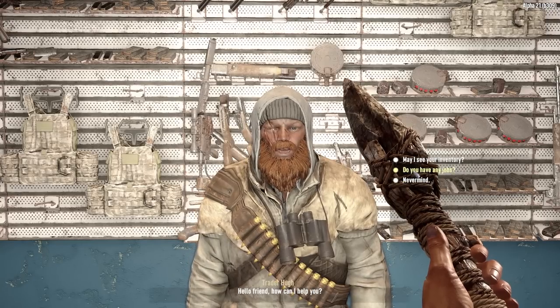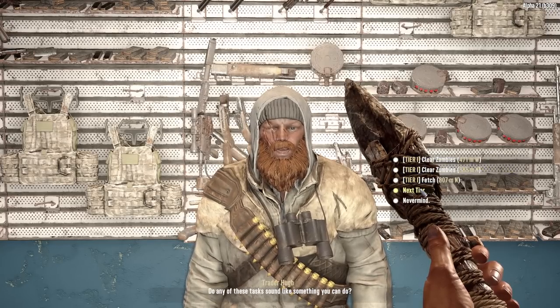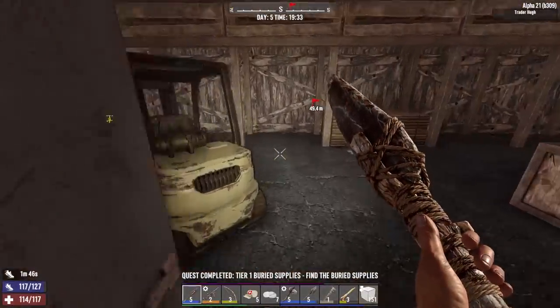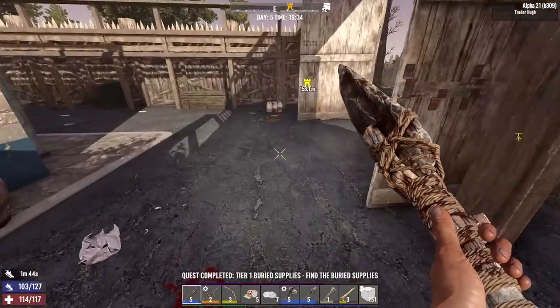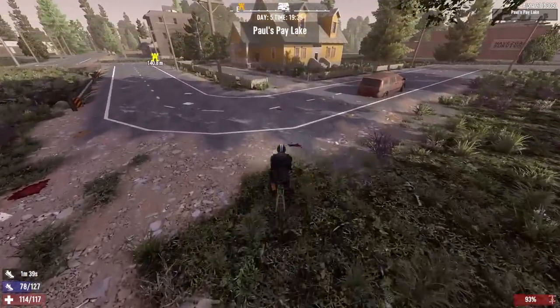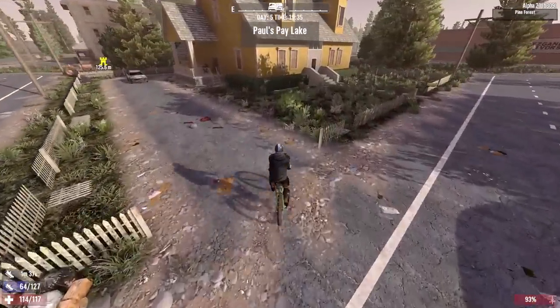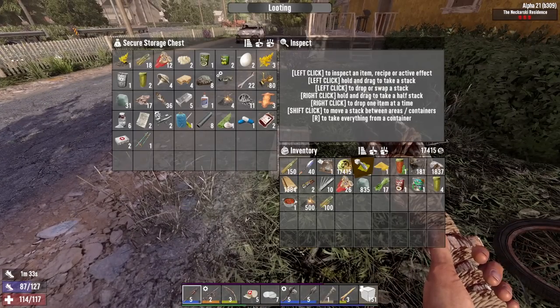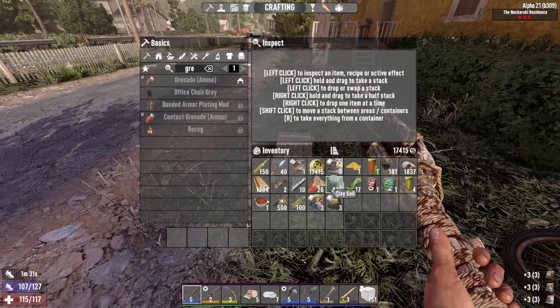I've gotta take the ammo. I'll just wait for the trader's jobs — I'm not doing any of that crap right now. What we're gonna do is go clear out the horde base POI. It's got walls with 5,000 hit points, so I'm hoping I can use that to my advantage.